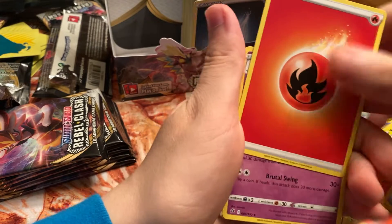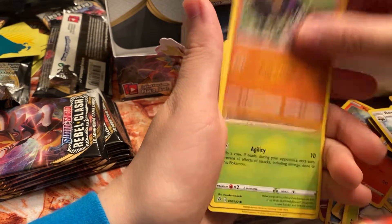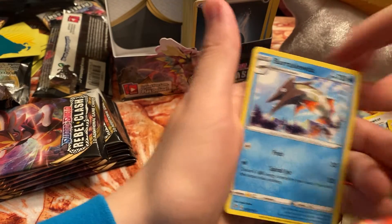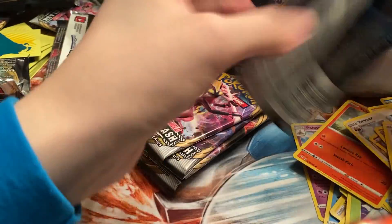We got Fire Energy, Hatrem, Coalossal, Dreepy, Magmar, Galarian Yamask, Surskit, Stufful, Electross reverse, and Barraskewda non-holo. I'm gonna save the last two Cinderace packs for last — he is my starter, so hopefully those give us two hits at the end of the video.